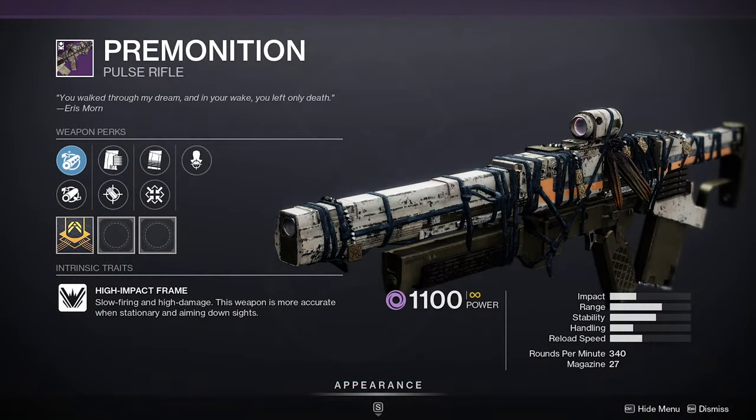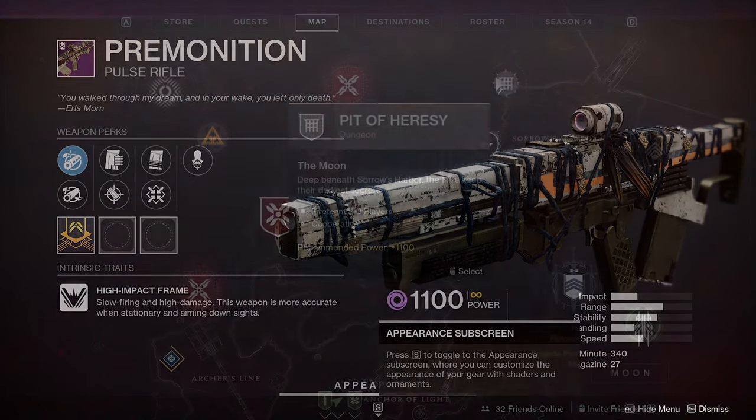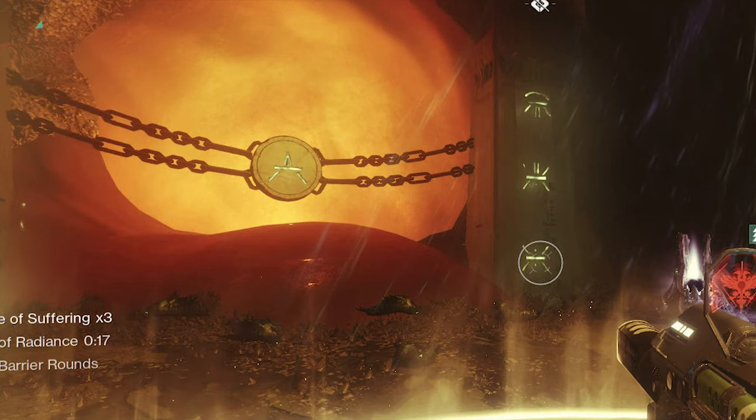And finally we have the Premonition, a 340 RPM void pulse rifle. There's no quest for this one — you just farm the Pit of Heresy dungeon until you complete the Chamber of Suffering section. Right at the end there should be a chest that drops with the weapon.